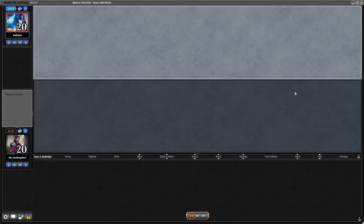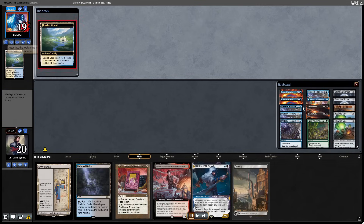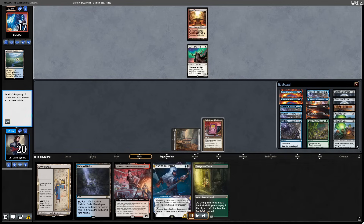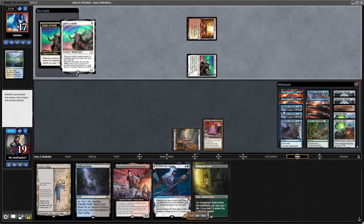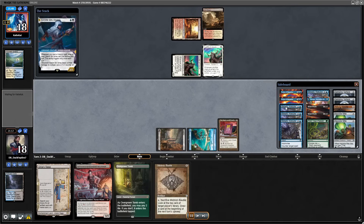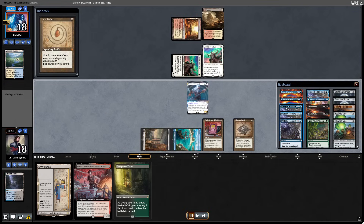Let's check out game 2 and the sideboarding plan. My opponent's deck is pretty aggressive, so I want to remove 2 Street Wraiths and all the Rebukes — I prefer having removal in this matchup. That makes the clean swap I was talking about. I also removed 1 Tamiyo and 2 Street Wraiths for other relevant cards.